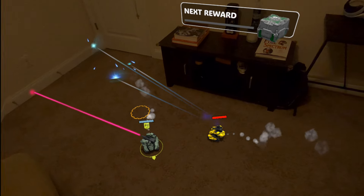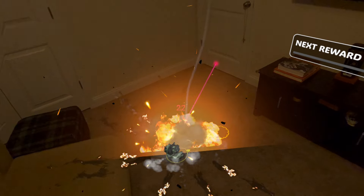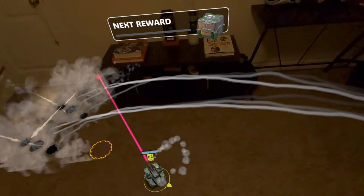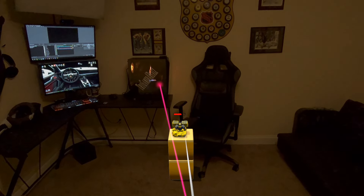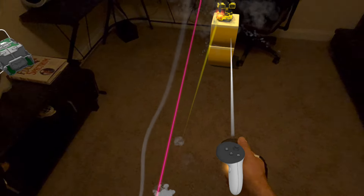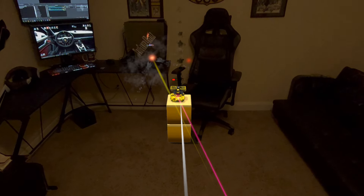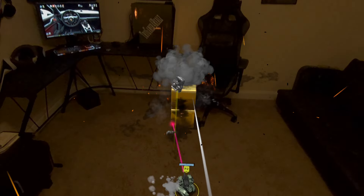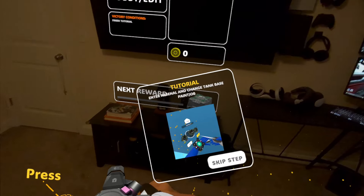We got our first little robot here and we're going to play — boom, take that robot! Now we got one that's up higher, so we can target him by hitting the trigger, and that lets you aim up in the air which is pretty cool. You can play this game against friends, though I'm not sure exactly when that will be available.